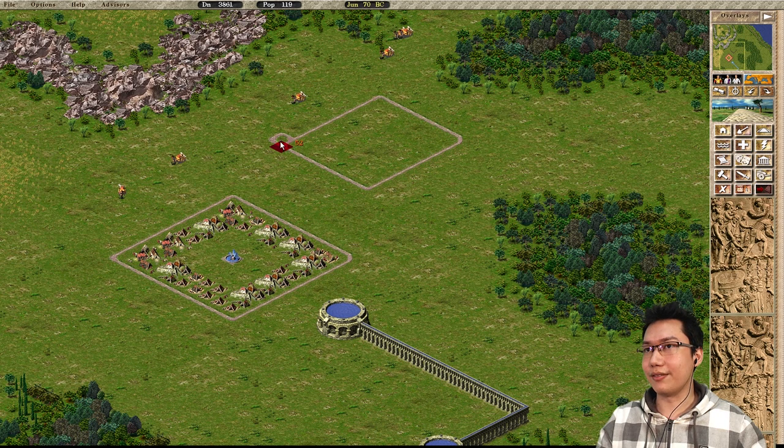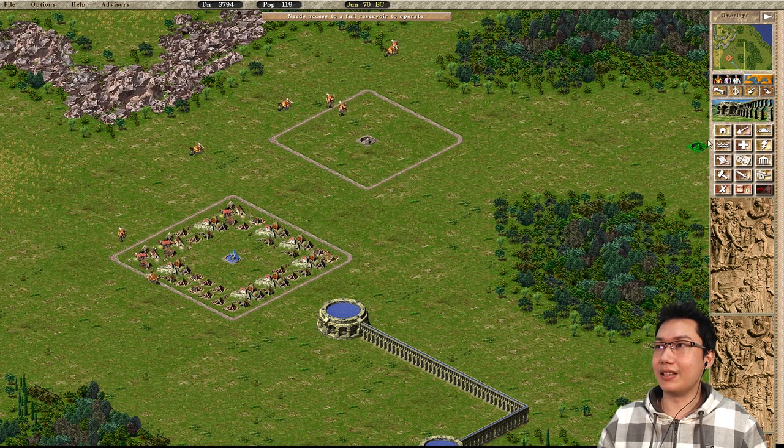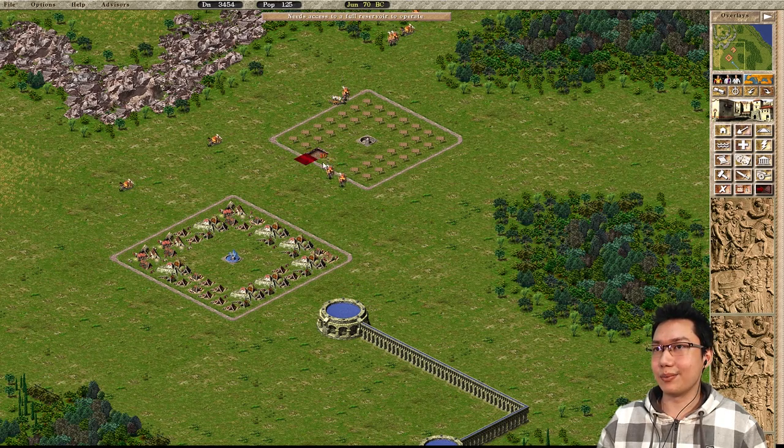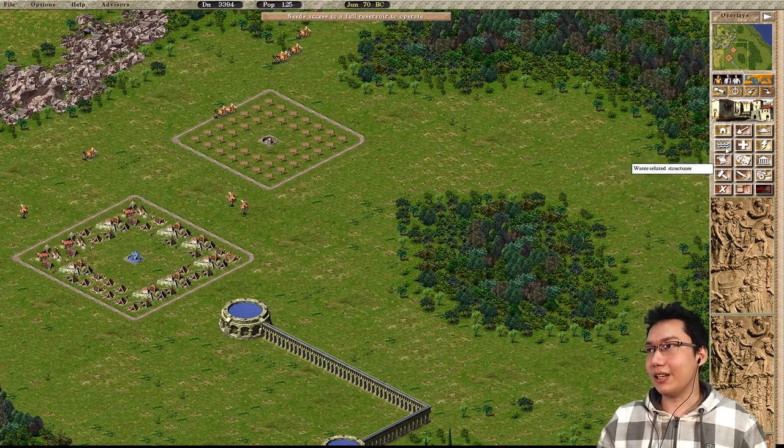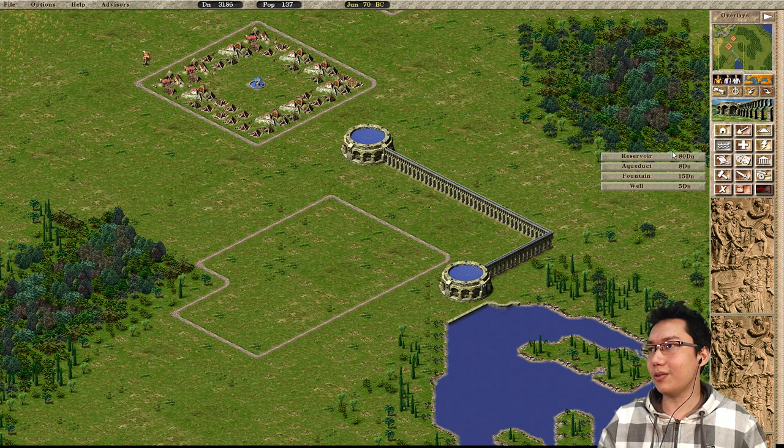On desert maps, that 7x7 would be the maximum range of a fountain. You don't have to stick to this — if you were to design a slightly oddly-shaped block, something a little bit more unorthodox, you can always just put multiple fountains. There's no problem in doing something like that.